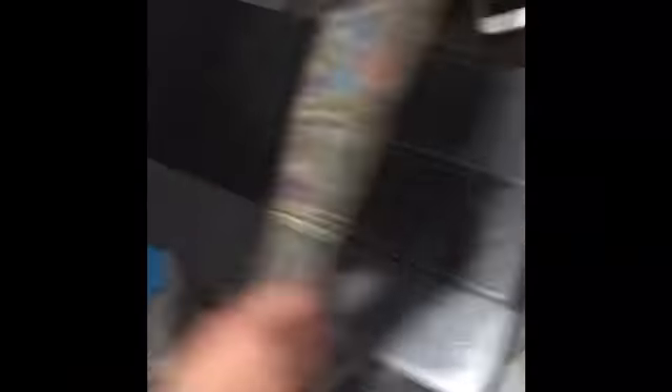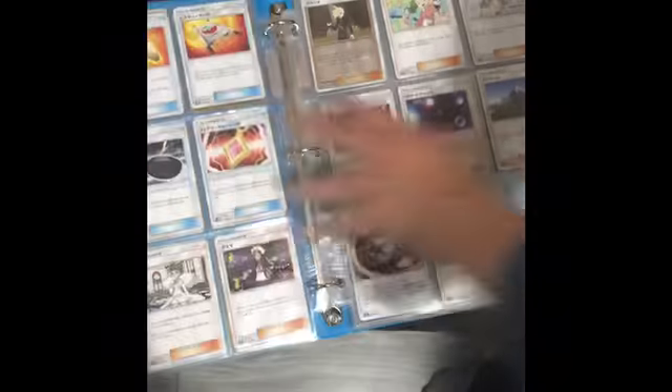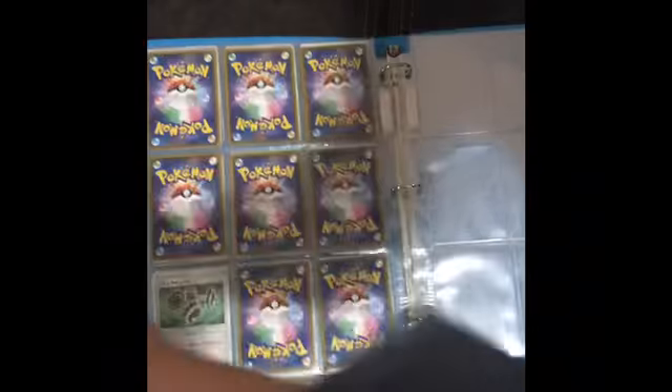This binder is pretty empty — it's just going to be a bunch of ancient traits. And this blue binder is the last one I have — it has all my Japanese cards, all from the Ultra Shiny set.